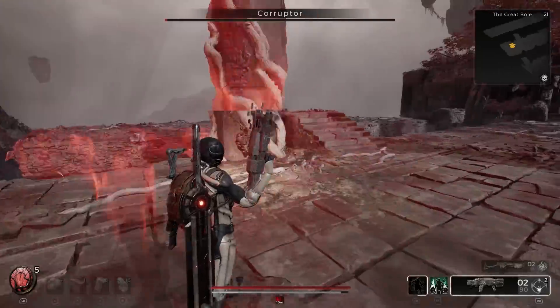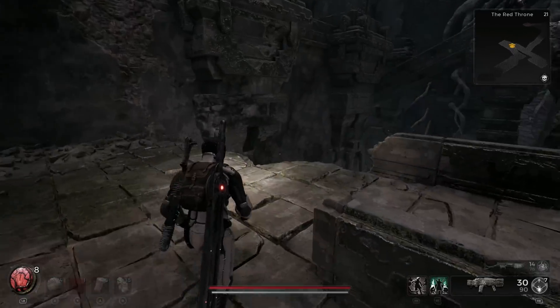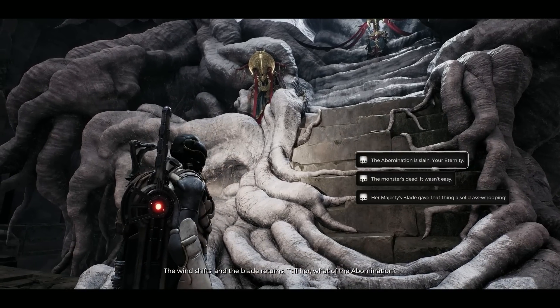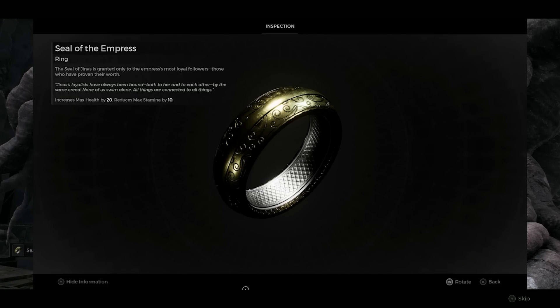Once you manage to take down the Corruptor boss, head back to the Red Throne and talk to the Empress again. Be nice — do not be mean, do not let her get frustrated, and don't screw up this quest line. Once you tell her that you killed the boss, she'll reward you with the Seal of the Empress, which is an item that you need to get the gun.